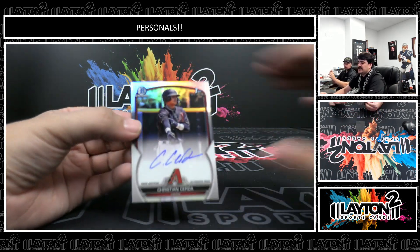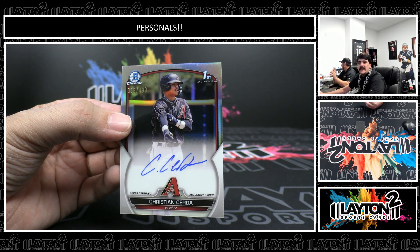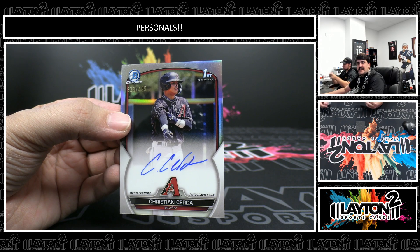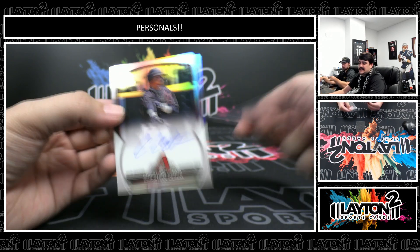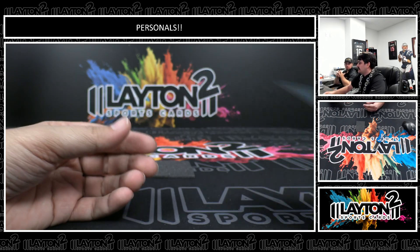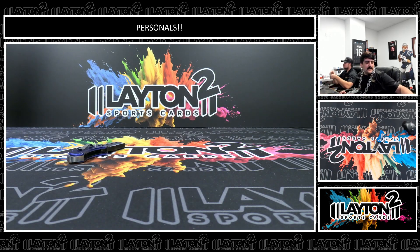And on the back we have Christian Serta out of 499, D-backs on the refractor, first Bowman auto. Another guy that was in Bowman that didn't have autos — a lot of those guys in this set. Christian Serta, D-backs to 499. Alrighty, Mr. Jeffrey — that'll do it for your six boxes of Bowman Chrome. We had three hobby and three Bowman Chrome Choice. Nice hits, my friend — we will get these right out to you.